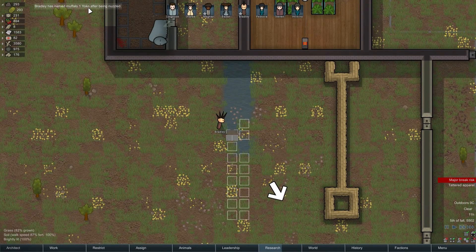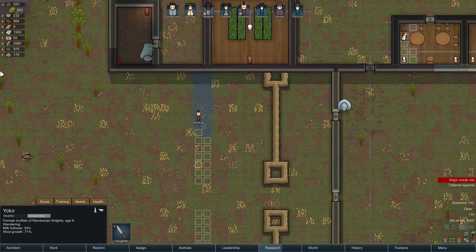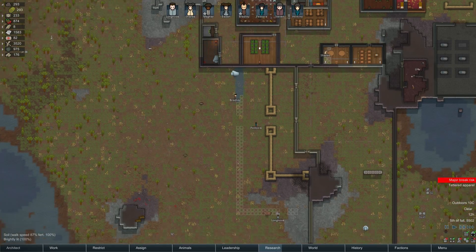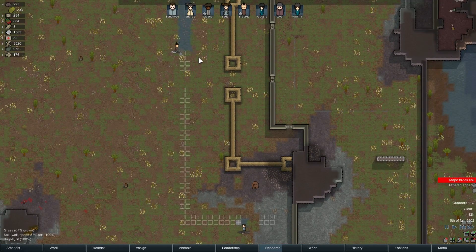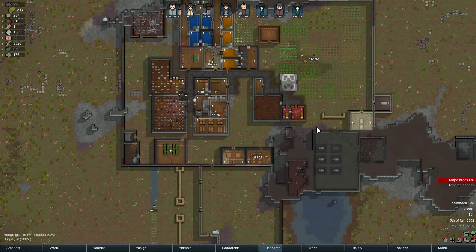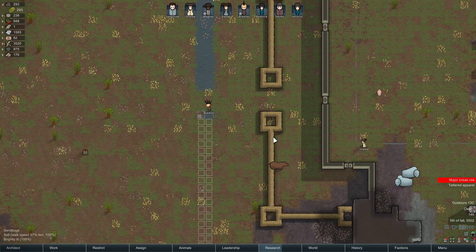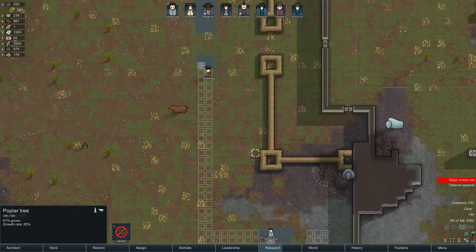Named Muffalo 1 Yoko after being nuzzled — Yoko apparently really likes Bradley. Check out our moat! Longnose and Bradley are just getting it done. This defensive line is like nothing that has ever been seen before. Luckily these things also cost nothing to make — we're literally just digging a hole in the ground. Digging a hole usually doesn't cost all that much, so long as you already have a shovel.